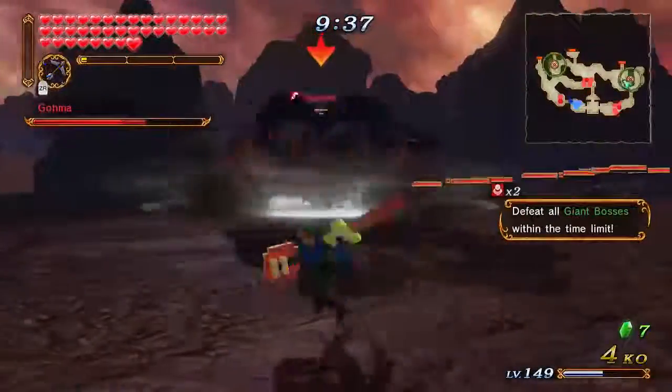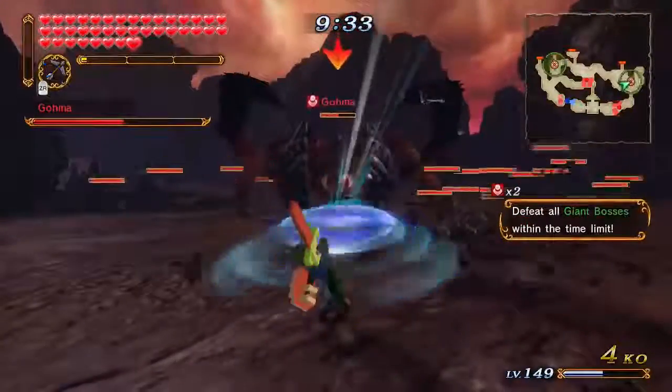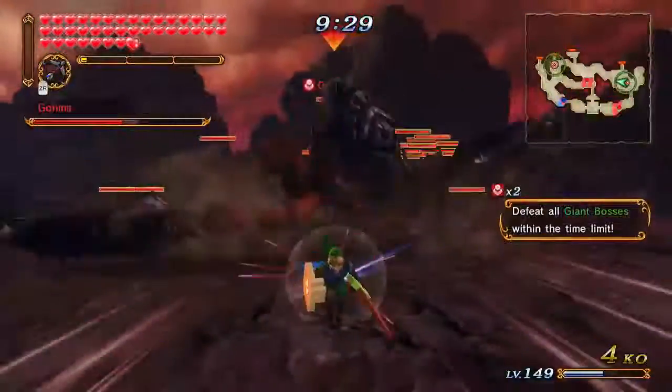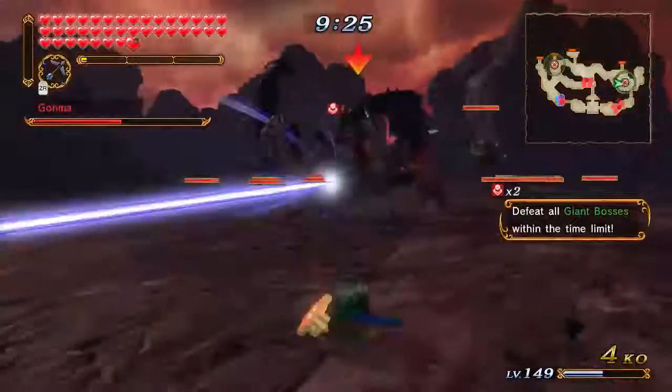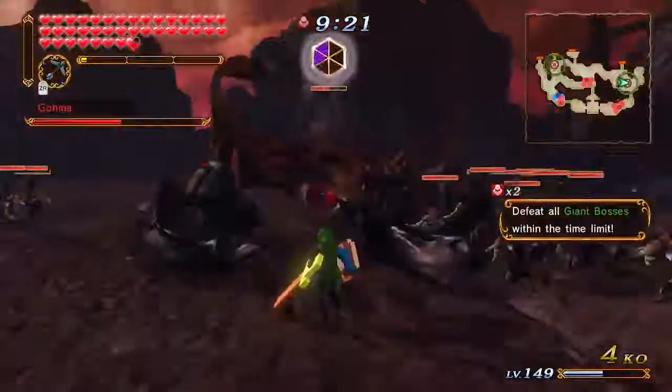Just rinse and repeat — you gotta chip him down. But remember, once he's on the ground, try not to go into the ring of death. Stay away from that. At that point you want to hit him with a long-range attack on your weapon, because that'll do more damage.